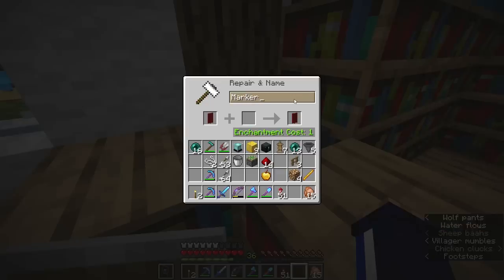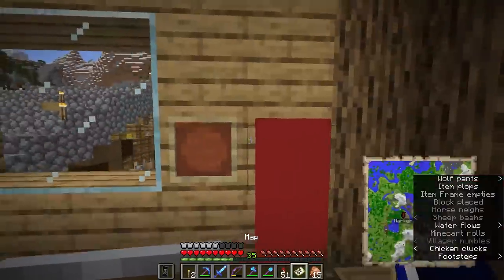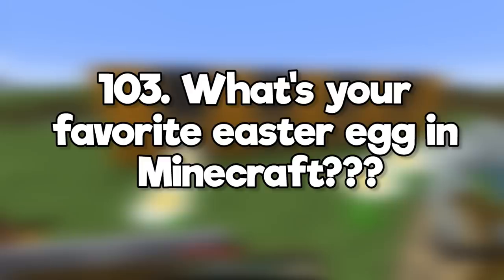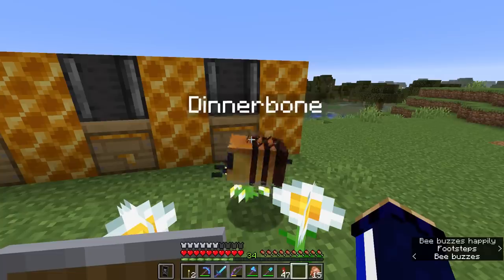How do you make markers on a map? Rename a banner in an anvil, place it in the world, right-click the banner with the map. Do villagers have fingers? Do they even have hands? What is your favorite easter egg in Minecraft? Dinnerbee.